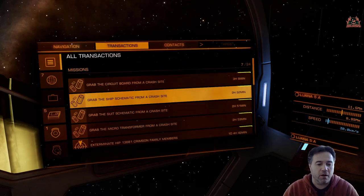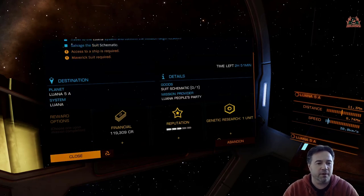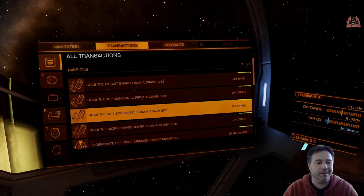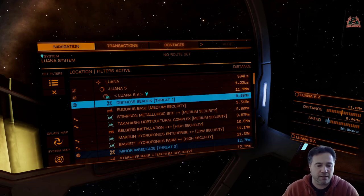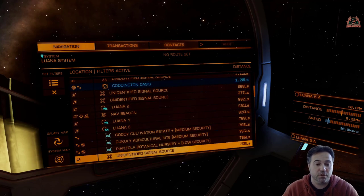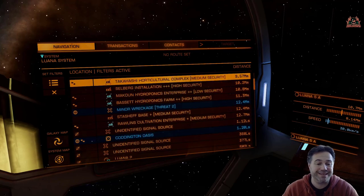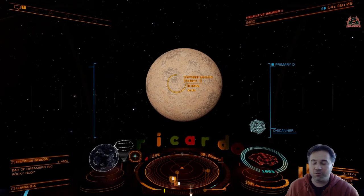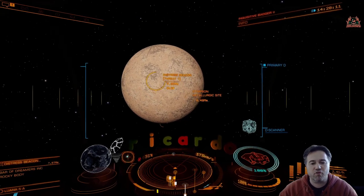Really good for engineering. On the same planet I believe there's also another suit schematic I can pick up from another site as well. So once I've got near to the particular planet in question — in this case Luana 5a — I can see I've got the distress beacon threat one and minor wreckage threat two. So I know that's exactly what I need to complete these two missions. Here's the thing — you're on the same planet, how cool is that! So let's get ourselves down, there's a distress beacon straight away.